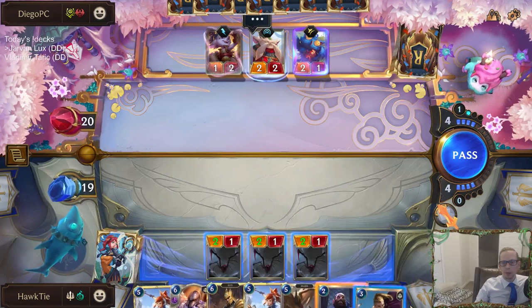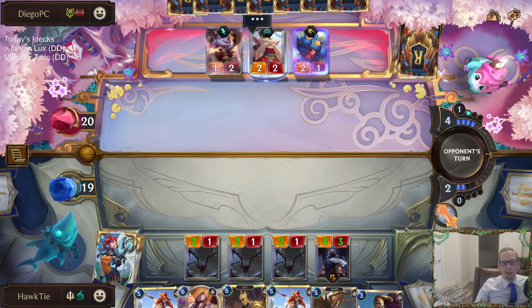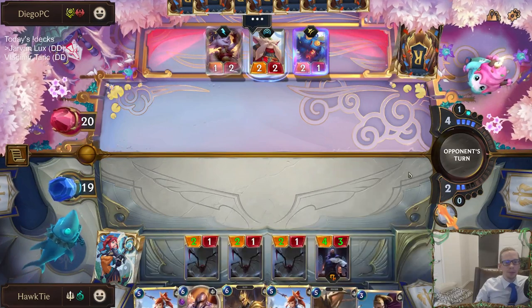I don't know if it really matters which one we do — might as well do the two-mana one instead of the three-mana one. I don't think they're going to have like a three-damage burn. Oh, they could — they could have like the Tristana spell. Maybe we should go Protege.